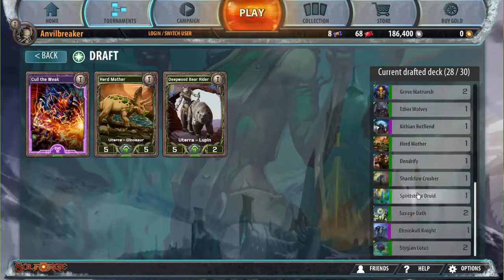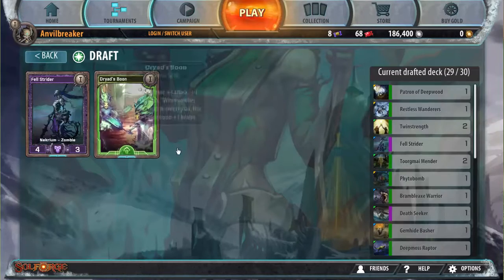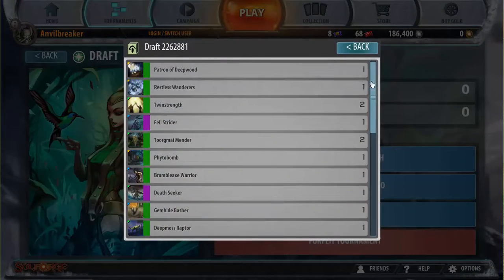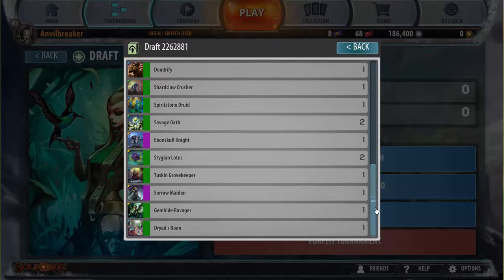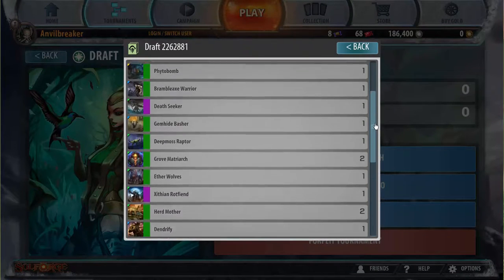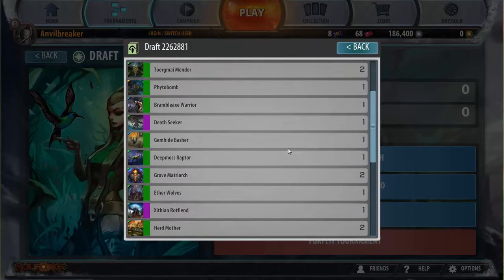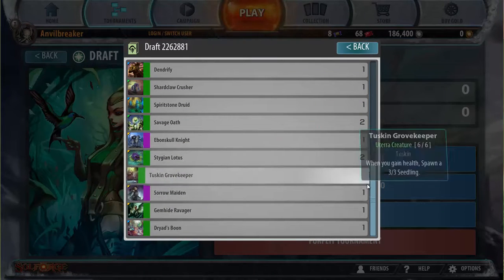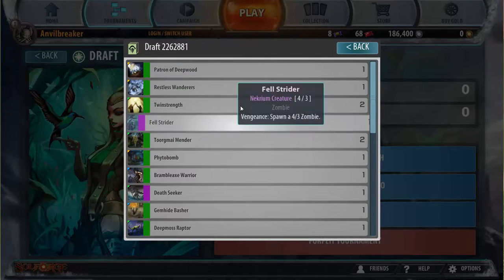I think Stygian Lotus doesn't live to trigger raid, which is the problem, but I think Hardcover is still better than Bear Rider. Then a Dryad Spin. I actually have no idea how good this deck is — I haven't drafted mono-Utera in this format yet. But I do only have five Necrium heroics, which means my patron is really likely to trigger, and I do have a lot of heroics, which means this draft has paid for itself just based on the value of cards I've drafted.